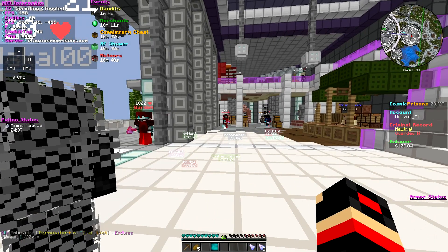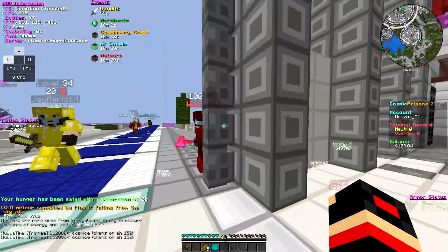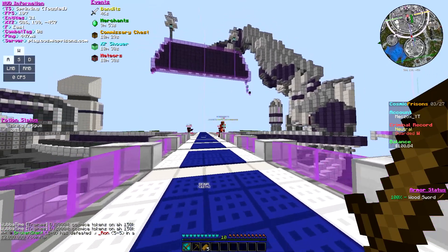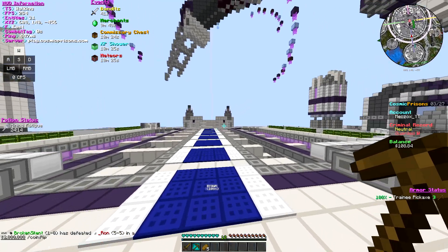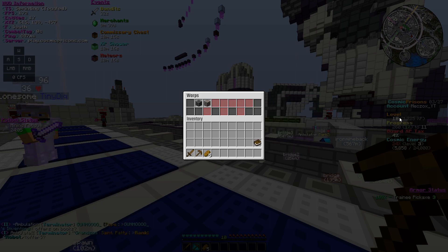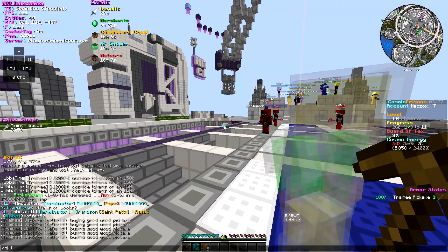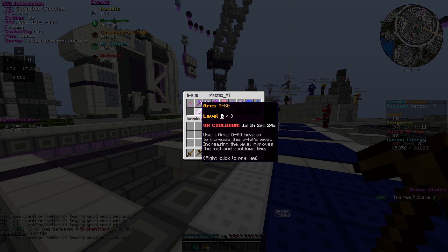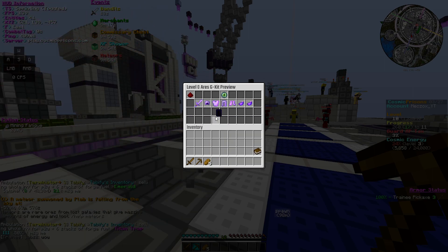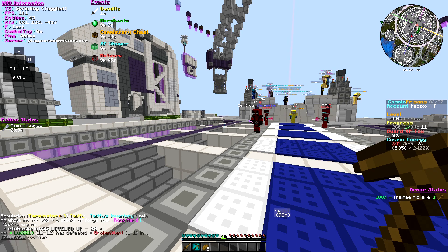I'm gonna do slash feed real quick, and we're gonna keep all the shards in our PV. I'm not opening them this episode — this episode I'm just showing you guys the basics of Cosmic Prisons. Off-camera I'm going to mine and try to get to lapis mine by next episode, which is level 30. I also have a gkit — one day and five hours left — so in the next episode I might be able to use the gkit. From the gkit we can get black scrolls and a full set of armor with a sword.